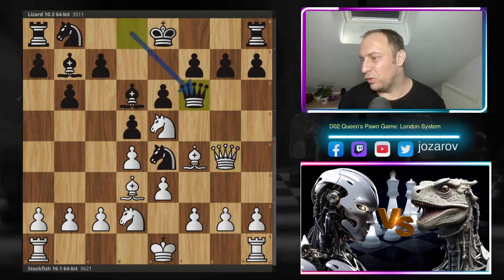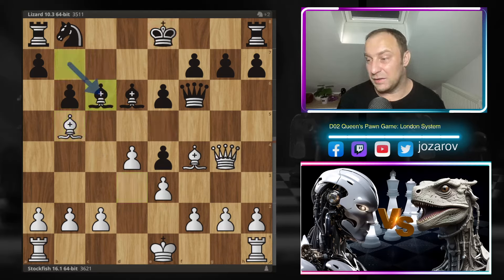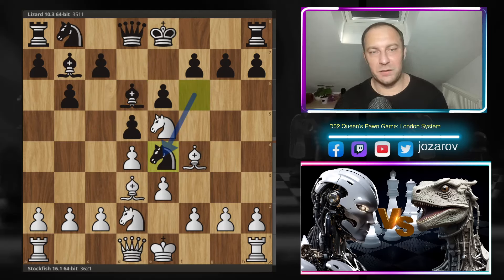Although Black can try queen to h6 to compete, there's the problem: knight takes e4, d takes e4 — in some lines Black can lose the game immediately. Look at bishop to b5, trying to cover, then knight takes c6, captures, captures, and Black has lost too many pawns. Knight to e4 from Black's perspective is simply too rushed here after bishop to d3.